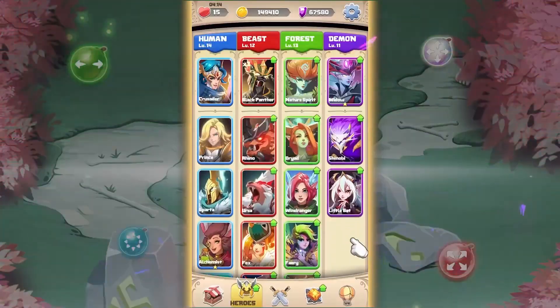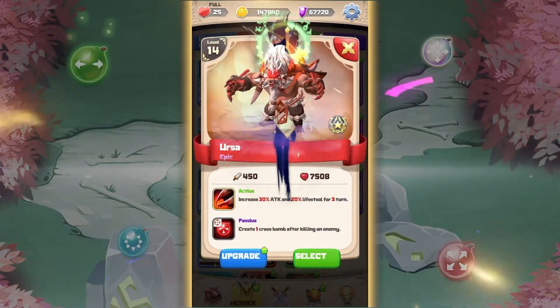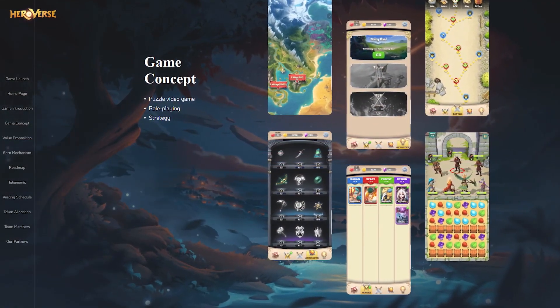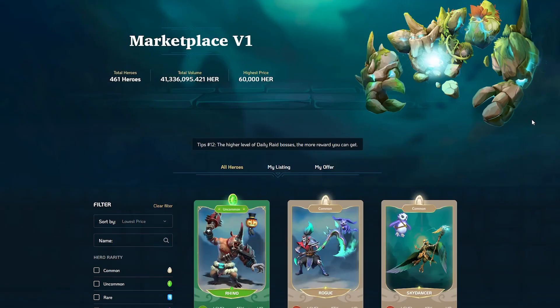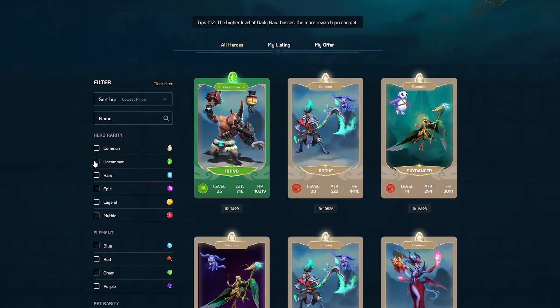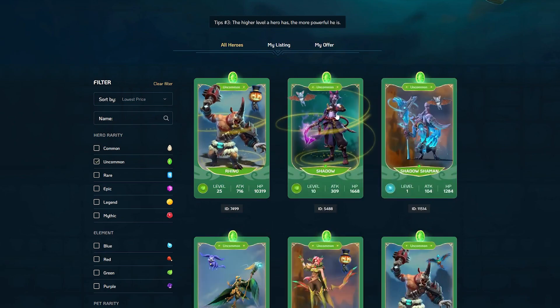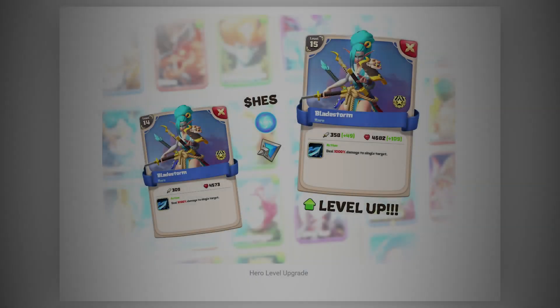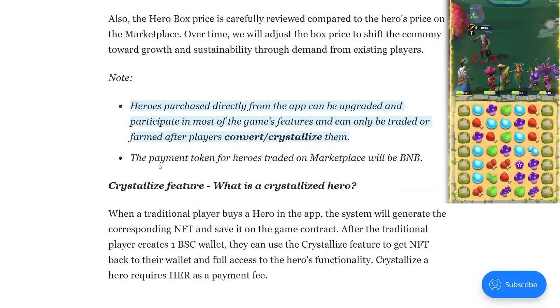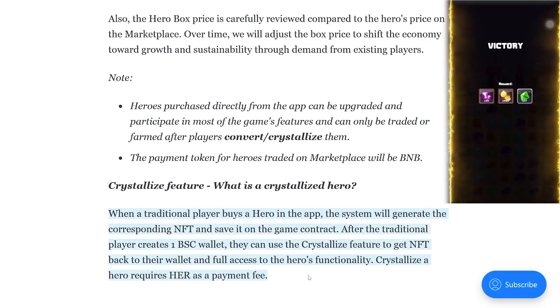The strength of the hero will depend on its rarity and the number of upgrades. The economy in the game always has a balanced mechanism between the player and the number of heroes generated. When a regular player buys a hero in the Heroverse app, the system generates the corresponding NFT and stores it in the game contract. Once a traditional player has created one BSC wallet, they can use the Crystallize feature to return the NFT to their wallet and get full access to the hero features.